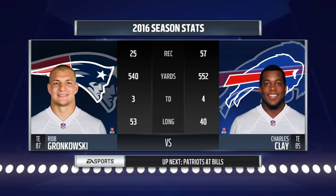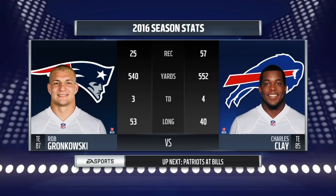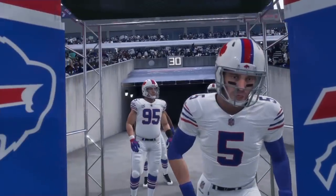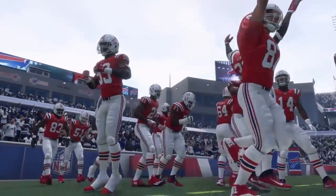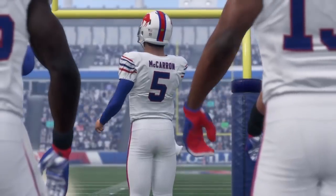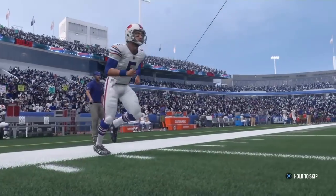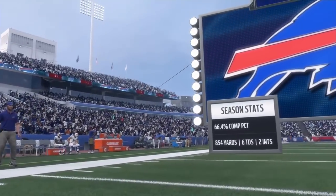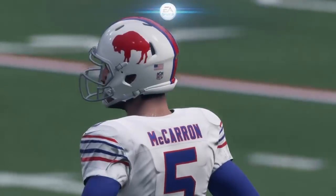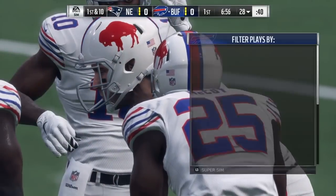Here are the two tight ends — Charles Clay against Rob Gronkowski. I'd say Rob Gronkowski got the edge on this one; he's 99 overall. There's AJ McCarron, new Bills starting quarterback. Let me know in the comment section what you guys think about him — I think he's a nice pick. Not much stats on him right here, but that's because he hasn't played much. But now he's starting, so let's see how good he will be.